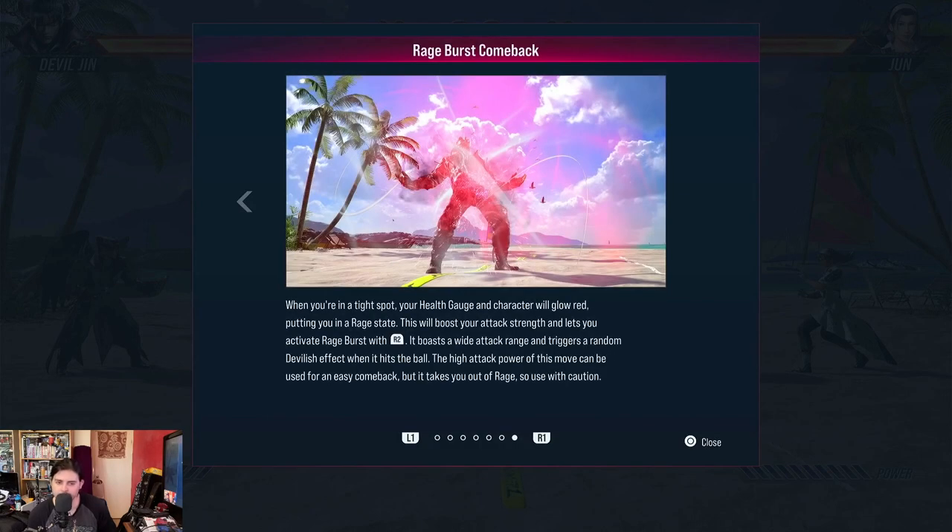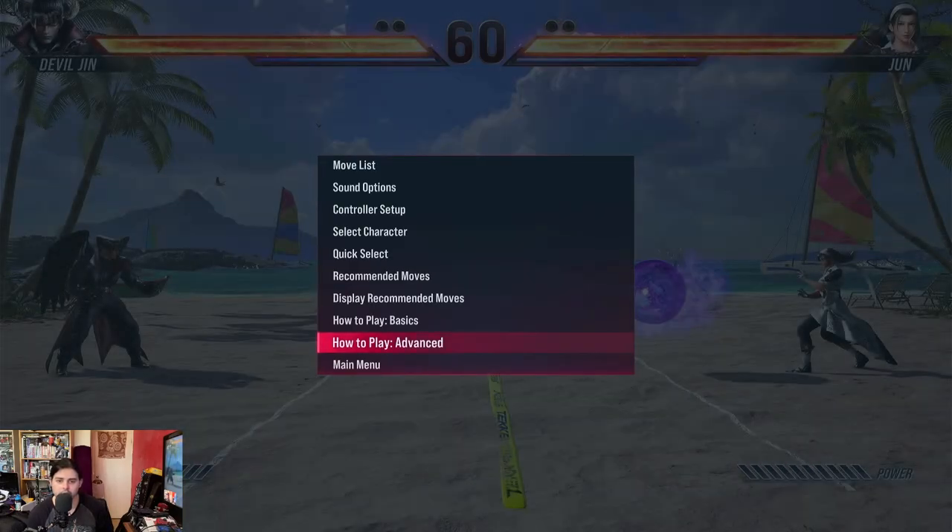When you're in a tight spot, your health gauge and character will glow red, putting you in a rage state. This will boost your attack strength and lets you activate rage burst with the R2 button. It boasts a wide attack range and triggers a random devilish effect when it hits the ball. The high attack power of this move can be used for an easy comeback, but it takes you out of rage, so use it with caution.